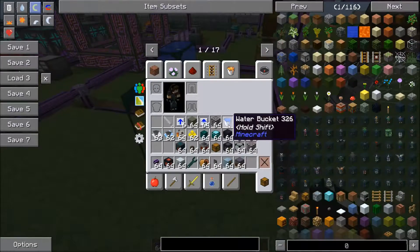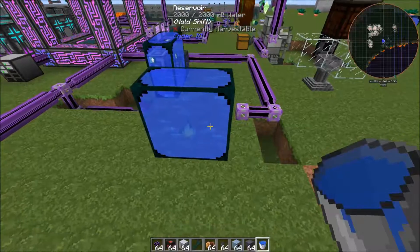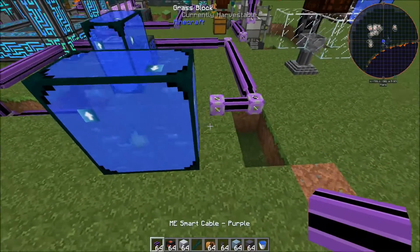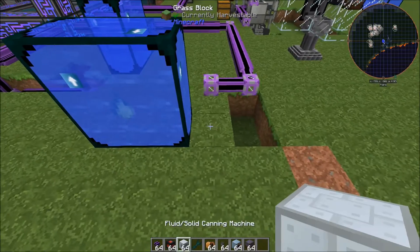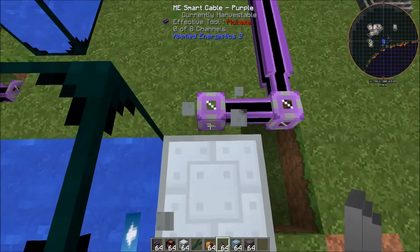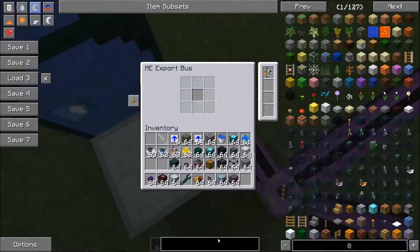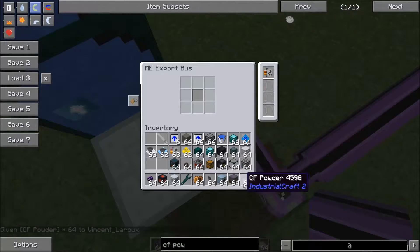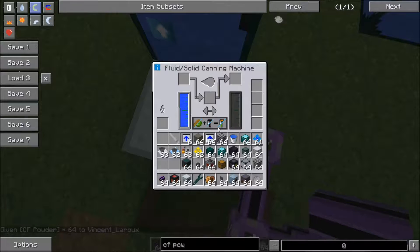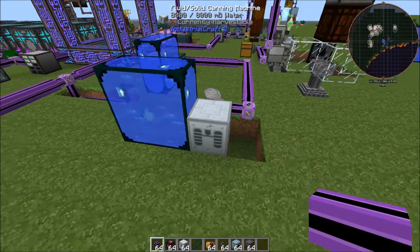Let's start with a water source to supply water to our canning machines. I'm just going to use a reservoir from EnderIO and set it to output. Then we'll put our first fluid-solid canning machine here and put an export bus onto this smart cable with a crafting card in it, and tell it to export CF powder to this machine. We're going to set this to fluid enrich, and you'll notice CF powder starts coming in a little at a time.